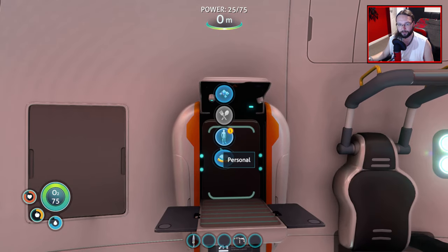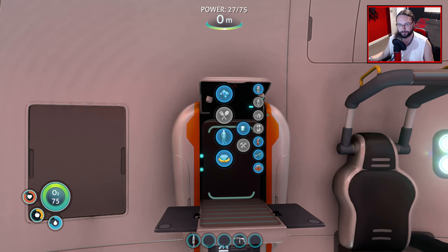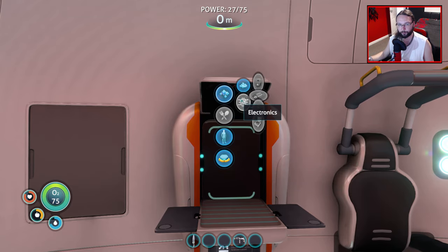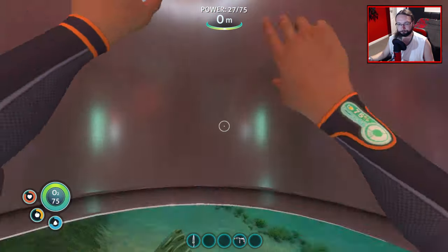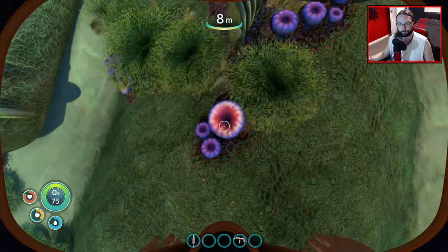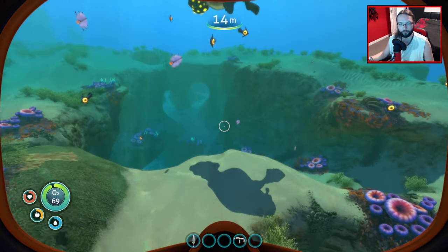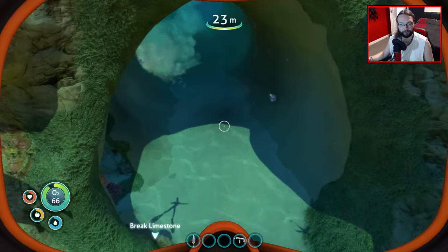We need glass and silver. I could try and find that straight away but it seems a little bit excessive. For a battery, we are going to need mushrooms and copper ore. Let's get some mushrooms and then we'll go and find some copper ore, which I'm hoping shouldn't be too difficult. Break limestone - thank you.